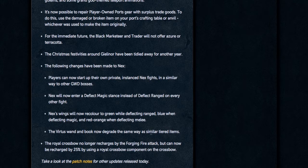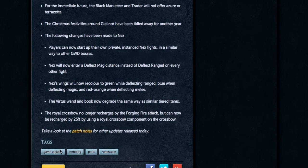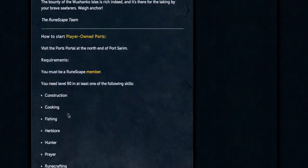That's really helpful, kind of like the Kalphite King. The Virtus Wand and Book now degrade — it's surprising it took so long since the Zaryte Bow already degrades. Finally, the Royal Crossbow no longer recharges via the Queen Black Dragon's forging fire attack; instead you'll need to use Royal Crossbow components on the crossbow to recharge it by 25%. This will help keep a stable money-making method for people killing QBD since these components will now be worth something.